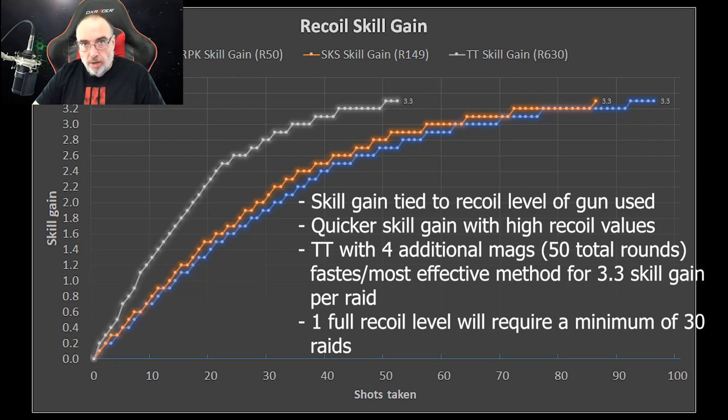But at only getting 3.3 skill gain per run, you're looking at a minimum of 30 raids — assuming that somebody doesn't kill you on the way to the exit, or you forget the ammo, or a scav kills you. So one full level of skill gain is going to require 30 plus raids. At an eight minute average, that's 240 minutes — four hours of your life invested to get a single level of recoil control. That is a grind that even I, as a grinder, am unwilling to invest in.